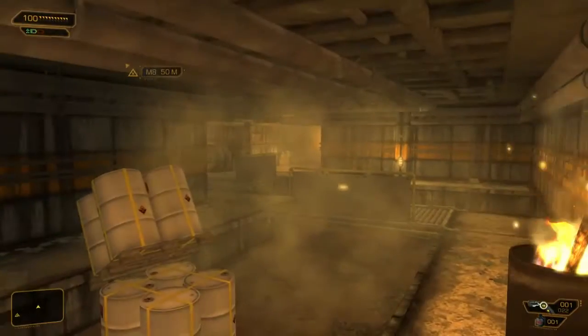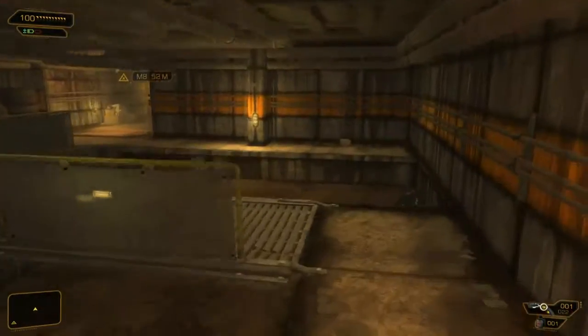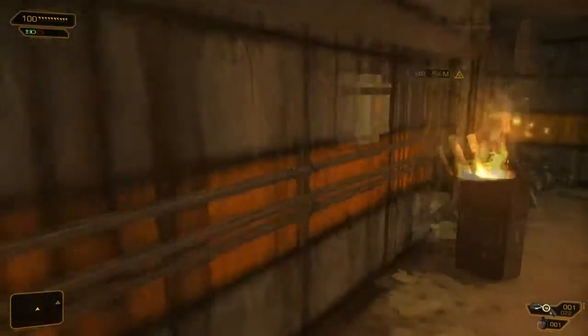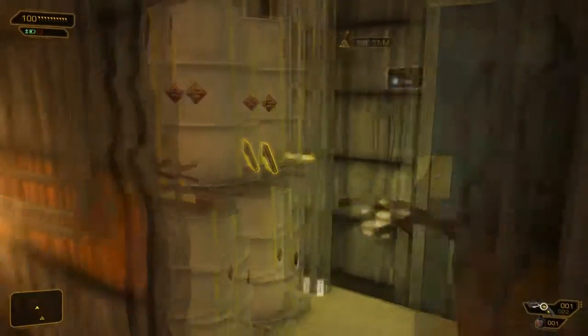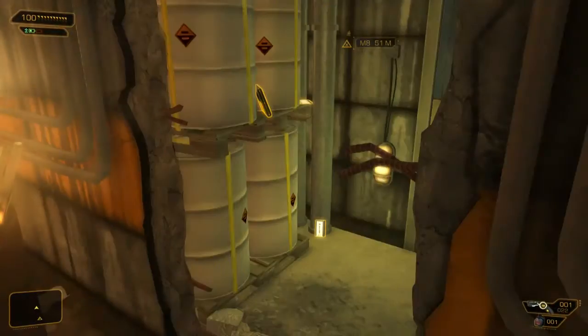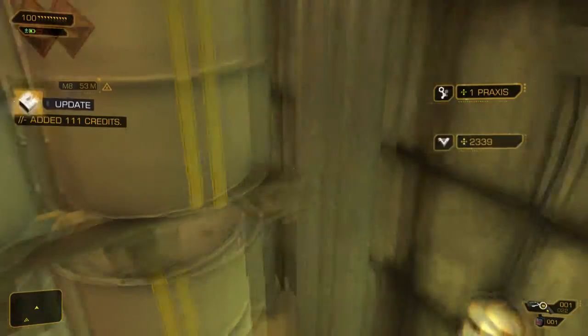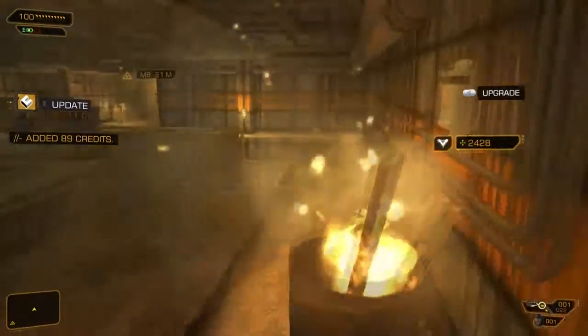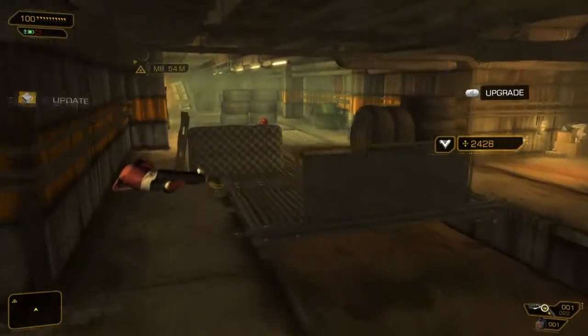Look what I found underneath the sewer in D-Road territory — the dead ballers there and the wall I just broke. Look what's in here: a Praxis kit and a couple credit chips. Not a bad way to start this part. Hey everybody, it's FortyWare, welcome back to Deus Ex: Human Revolution.